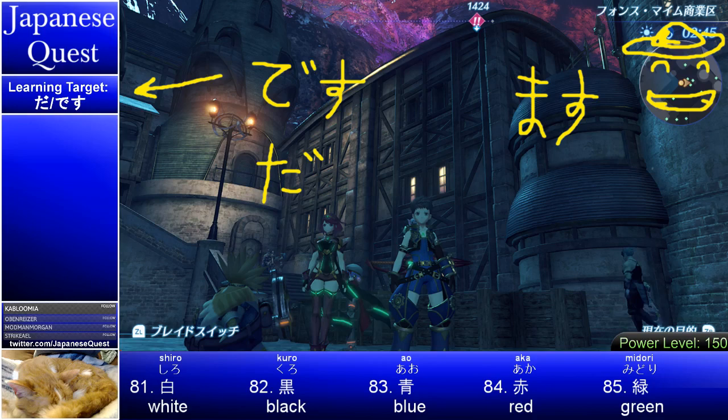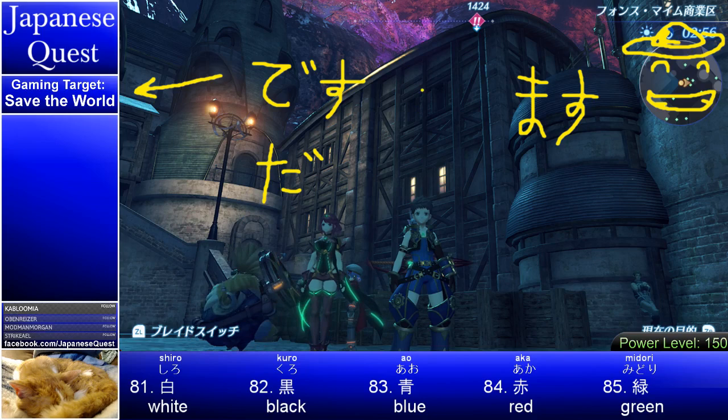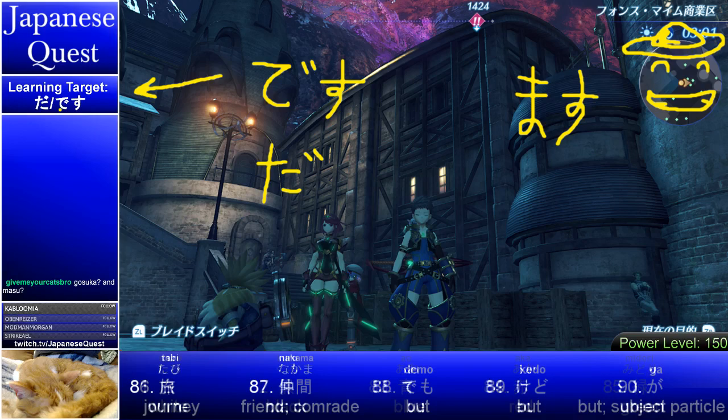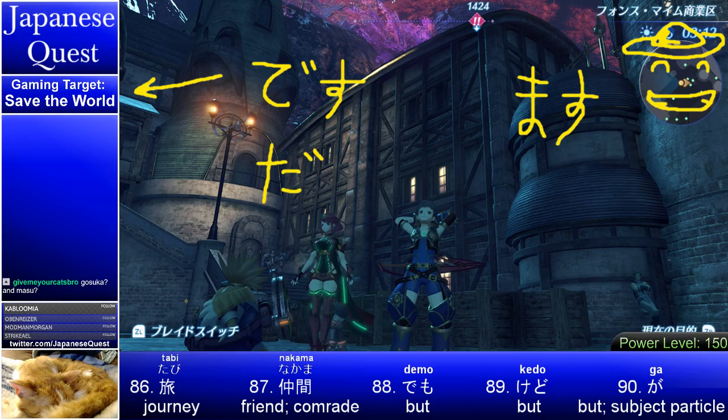Welcome to Japanese Quest. You can see the writing on the screen. Right now we're in the capital city of the Titan that we're inside — one of the biggest cities in Xenoblade 2, I think. You can see our learning target is desu and da.